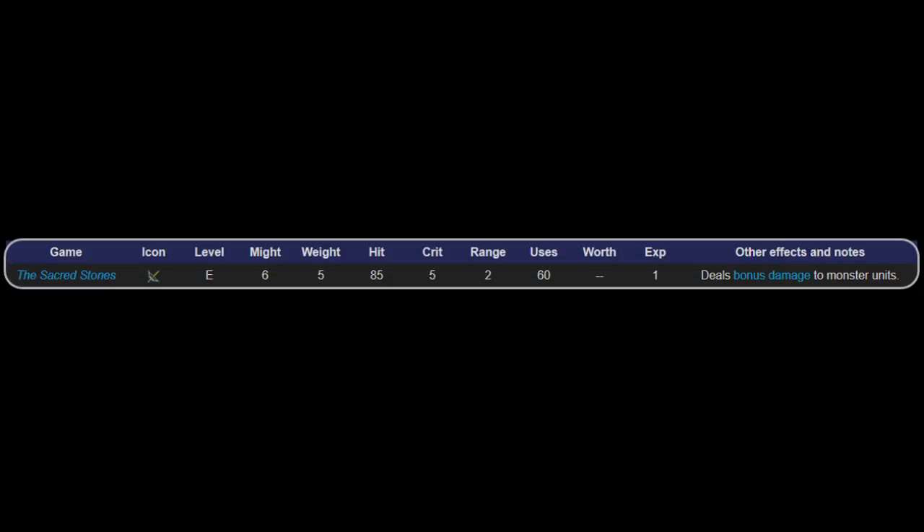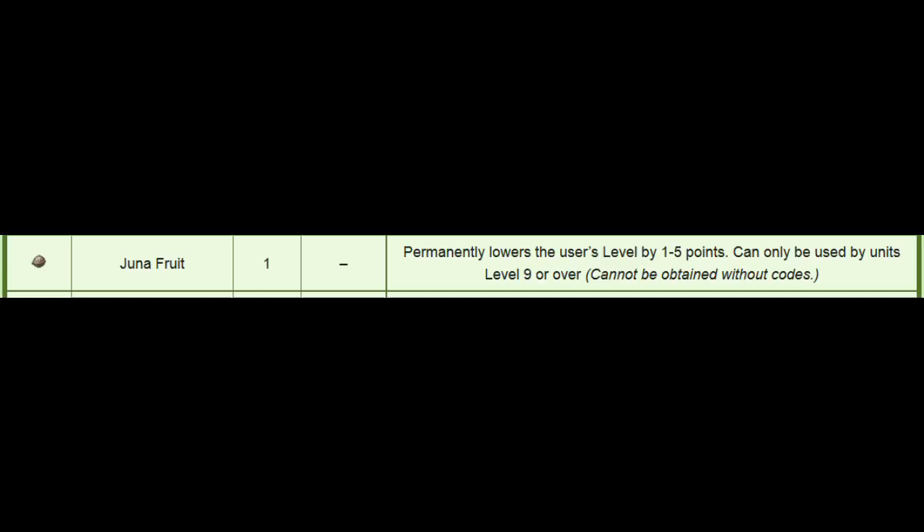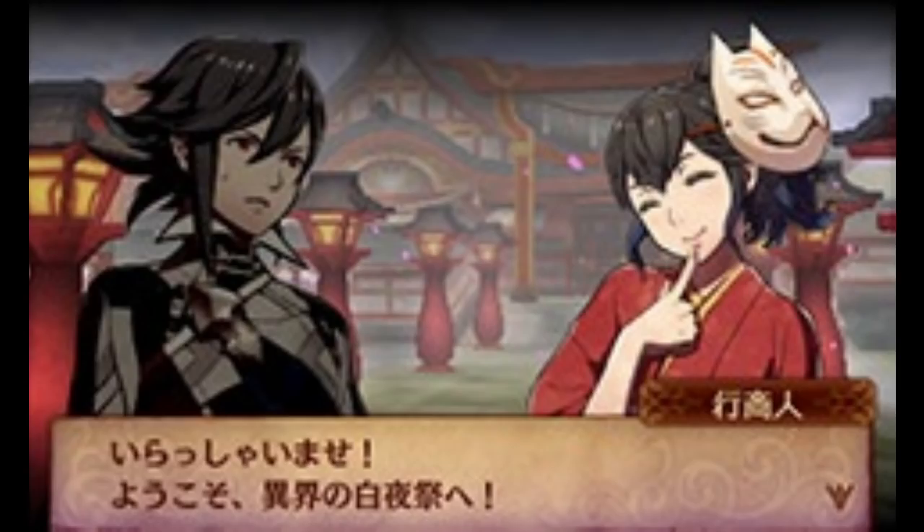The last of these quasi-DLC items is one of the most interesting by far, as it's an effect that hasn't really been used in many Fire Emblem games. This is the Juna Fruit. It only works on characters level 9 or above, and it lowers their level by 1 to 5 while still keeping their stats the same, letting you level up more than you would otherwise be able to. A pretty cool effect, but sadly locked behind an event that was only ever released in Japan and only for a very short amount of time. Oh well, at least it's better than not getting two entire DLC chapters, but that's another issue entirely.